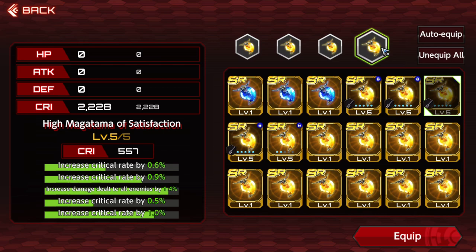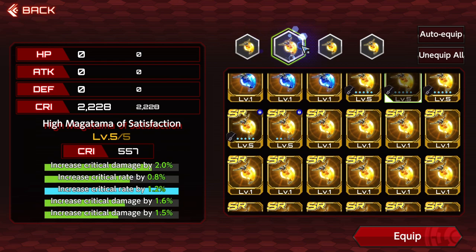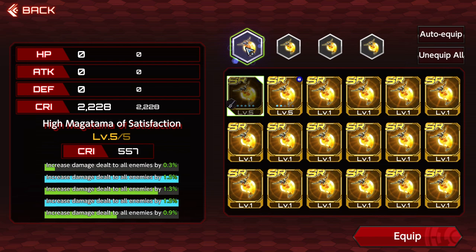The premise of my build was: if I got increased damage dealt to all enemies, or if I got crit rate or crit damage. I do know that increased damage to all enemies is probably the best general-case build for most builds in Action Taimanin. If you're doing basically any stage and just want gear for any stage, this is definitely the most optimal setup — running increased damage dealt to all enemies.